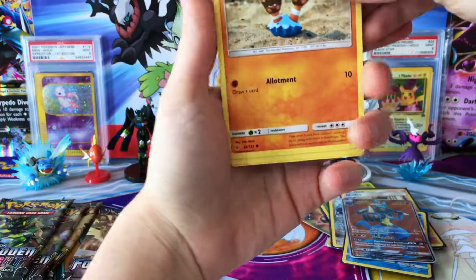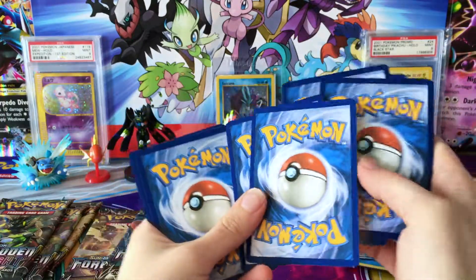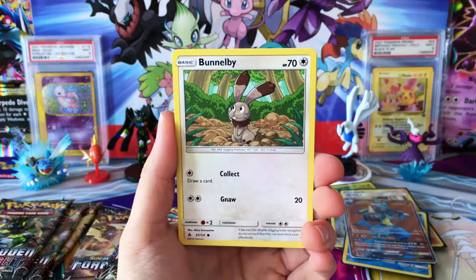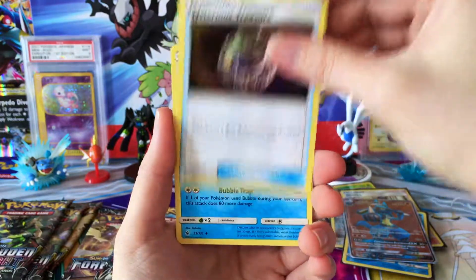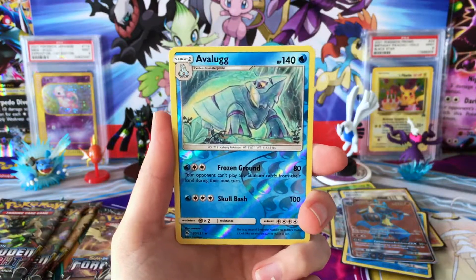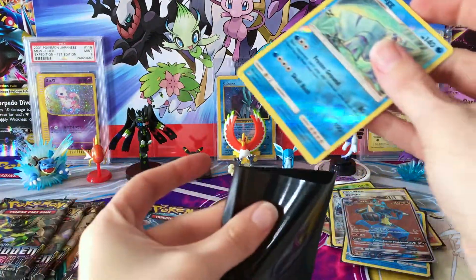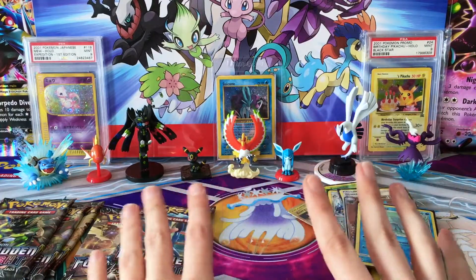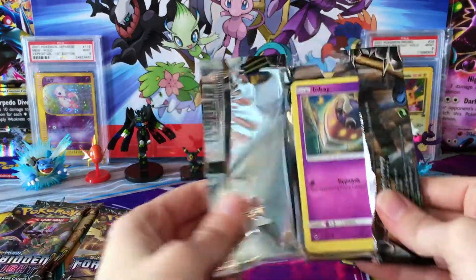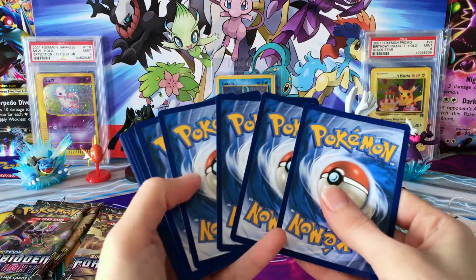One Secret Rare and one Full Art so far in this half, with still a few packs to go. We've got Cubone, Bunnelby, Snover, the Grass Energy, Mysterious Treasure, Araquanid, Unidentified Fossil, Reverse Avalugg — which is another Reverse Rare — and a Regular Rare Zekrom. I always feel like I do really well with Reverse Rares in these Booster Boxes. Reverse Rares are never a bad thing — never ever.